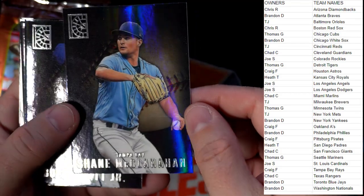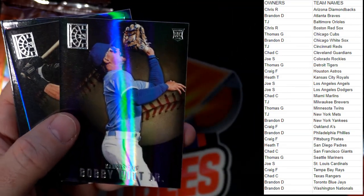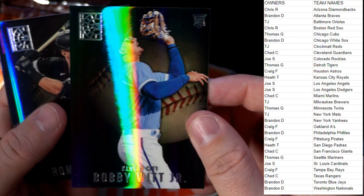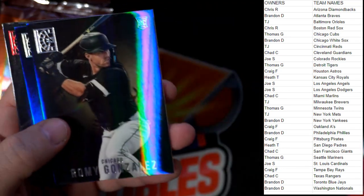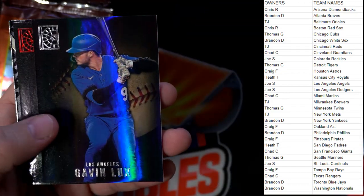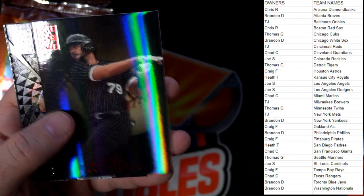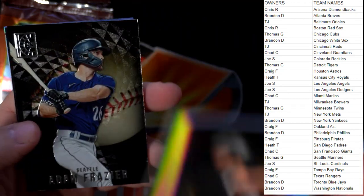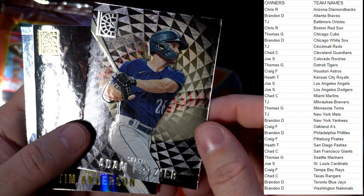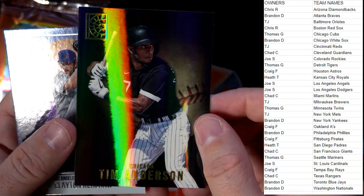Shane McClanahan. Bobby Witt Jr. — that's a good one — Kansas City, Heath coming out to you. Gonzalez for Colorado, Gavin Lux. Jose Abreu, White Sox — one per pack red — Brandon D. Frazier, Seattle Mariners — Thomas G.